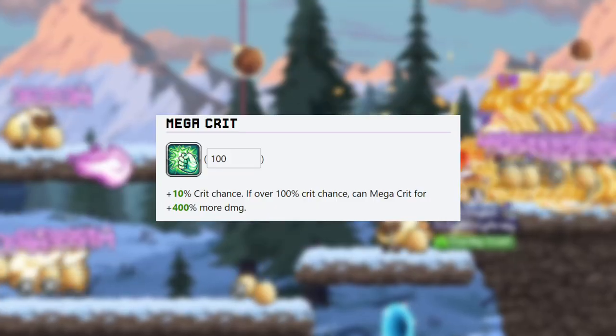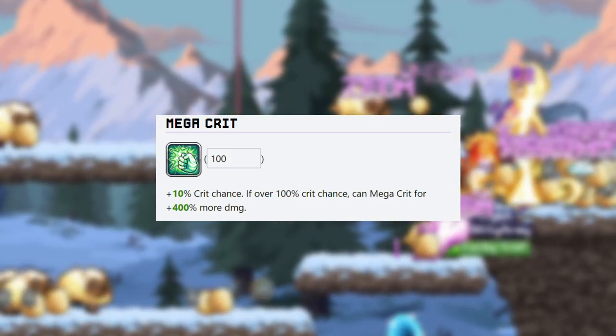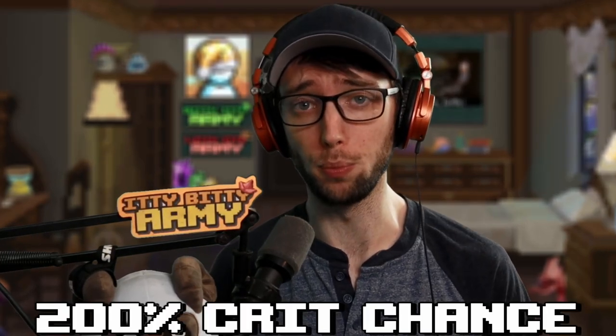And that's where Mega Crit comes in. In case you're wondering how Mega Crit works, let me break it down for you. At level 100, Mega Crit will give you 10% crit chance and a whopping 400% crit damage. In order to get Mega Crit, if you have 101% crit chance — that means you'll crit 100% of the time — you'll have a 1% chance to Mega Crit. So if we want to Mega Crit all the time, we have to end up getting a total of 200% crit chance.